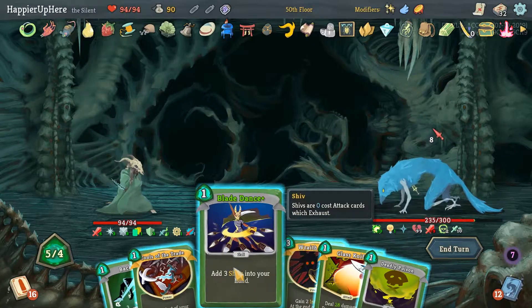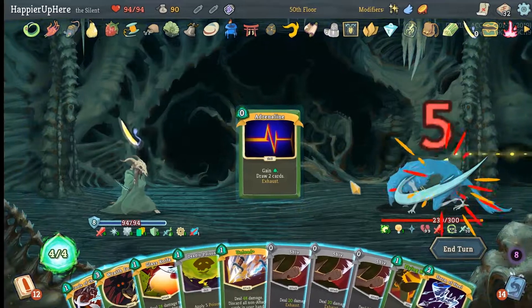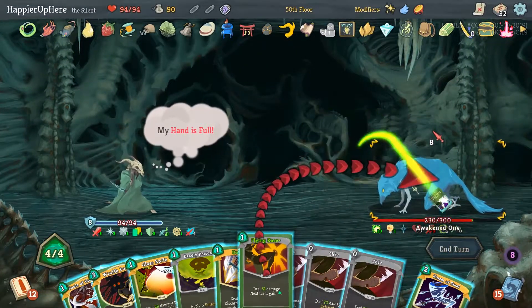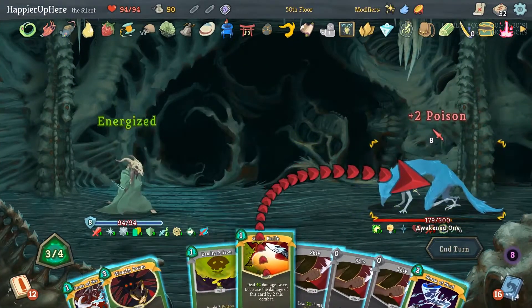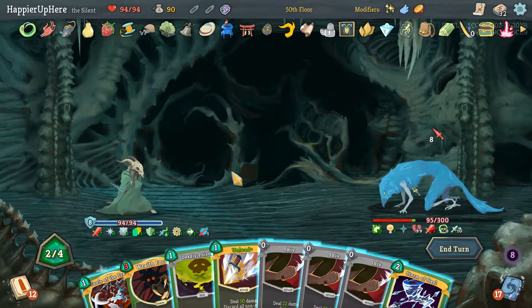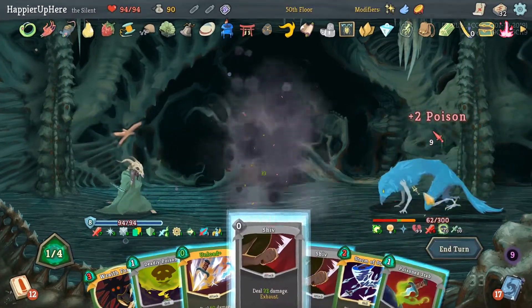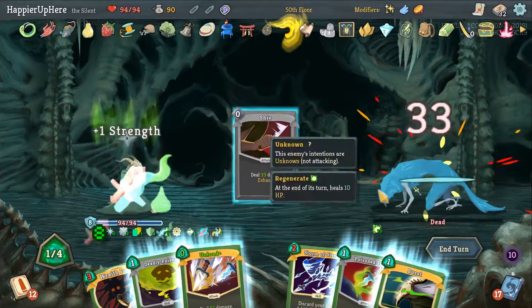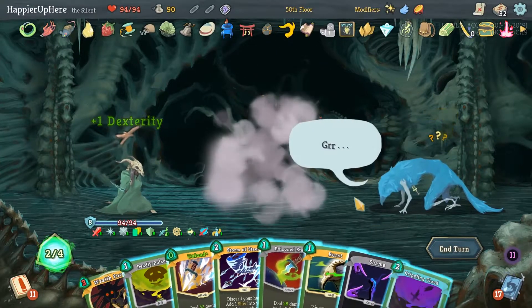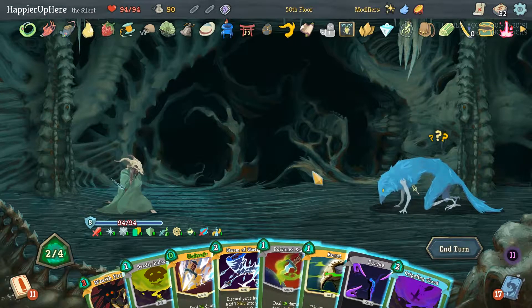Here we can do Backflip. Blade Dance at Brennalyn. Flying Knee. I'll do Glass Knife for quite a bit of damage. Tools of the Trade — useful for getting rid of Curses. Actually, I think we can kill this turn. Do I want to be Frail, or do I want to have a Buffer? I'd rather keep a Buffer. So I don't think I want to play any of these.